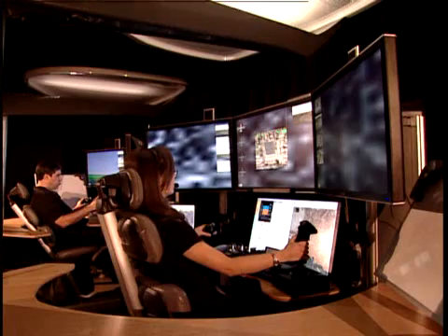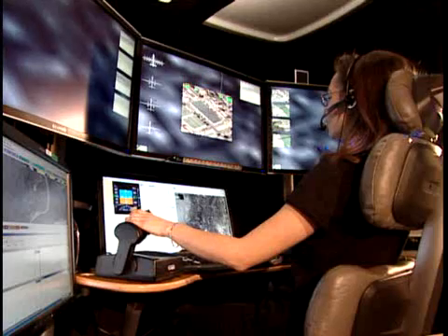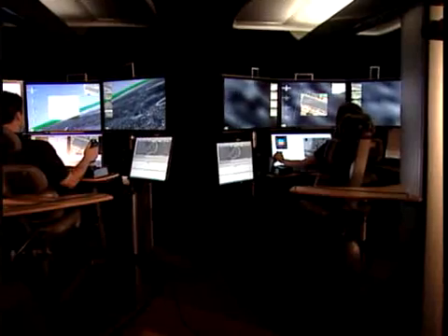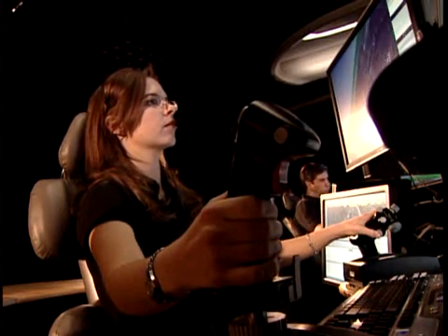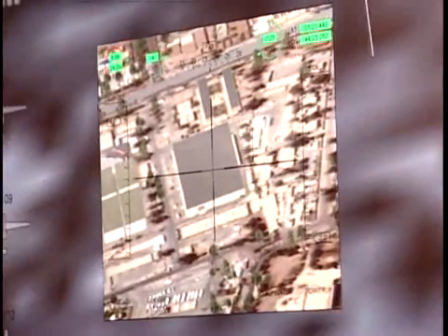Possible new target approaching target 1 building. Designate new target, target 5. Pilot copies. Sensor copies. White pickup arrived in front of target building. Pilot copy. Two passengers, including target 5, have entered the building from the white pickup. Confirm target in building. Copy. Sensor confirms.